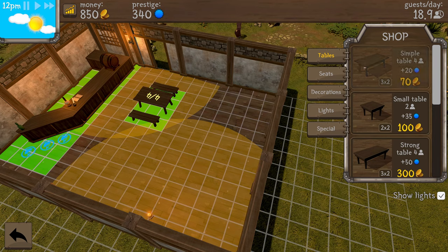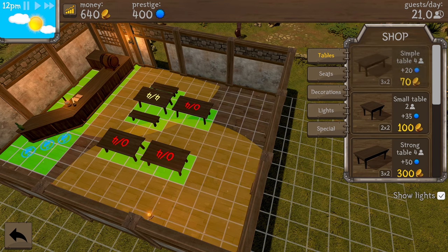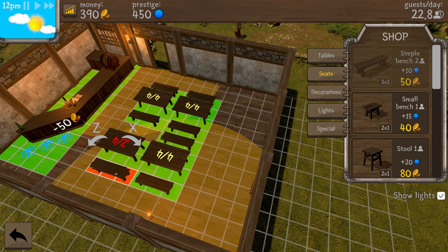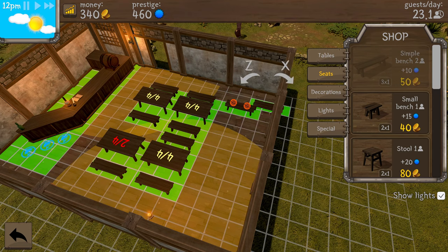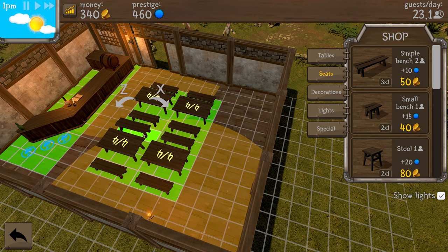Let's add another table here and another table here. We can seat four — the one thing you have to be careful of: on the ground you can see these little orange domes, those are where light is reaching. If you put a seat in an area with no light, people will not sit there. I need to move that chair back over — I didn't pause the game so I'm wasting part of the day, but that's fine.